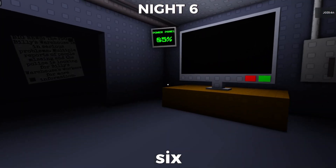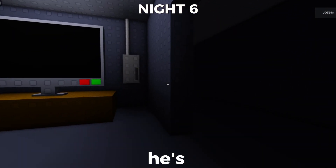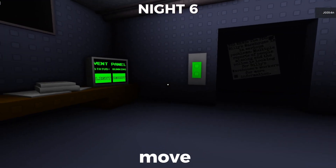On night 6, there's going to be Fake Billy. When you see him close to you, it means he's going to attack you. When he attacks you, you just have to not move.